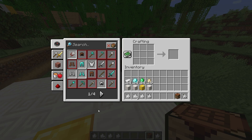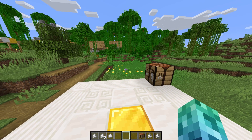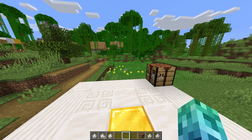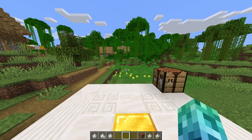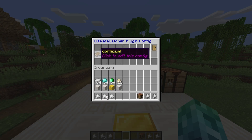These crafting recipes can be customized or disabled entirely in the config. We can edit the files on the server itself or use the plugin's in-game GUI to edit the config directly from in-game — this is of course the preferred way of setting up the plugin. If you do use the config files, make sure to use slash UC reload to reload the settings from the config files.